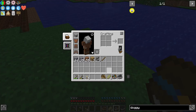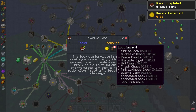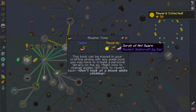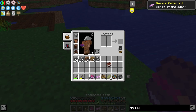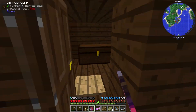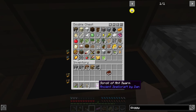The Akashic Tome - that one's easy enough. It's an enchanted book and a scroll of Ant Swarm. I don't know what the hell that is. What enchanted book is this? Lightning 2. I will probably never use that - I don't really enchant stuff that much. Scroll of the Ant Swarm.